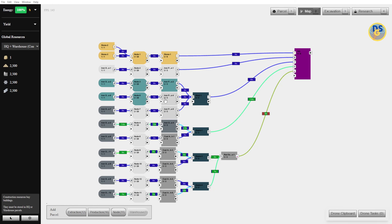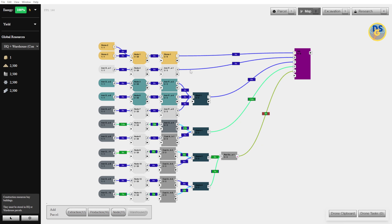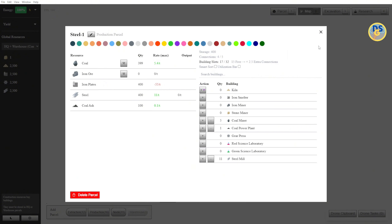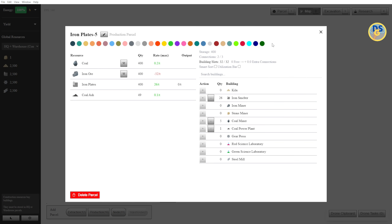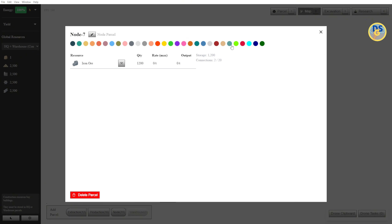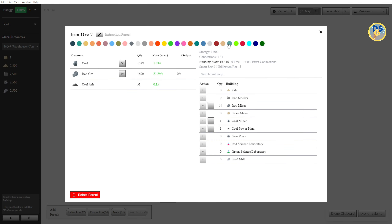It would be nice if there was a way where we could, instead of opening up each one and choosing the color, just choose the color from outside — or maybe there's a paint can or something where we just paint the little knob. But the game being as simple as it is, this is probably about the best bet you're going to get.